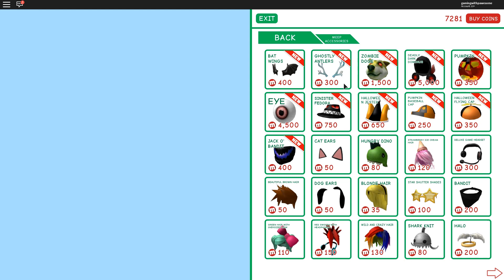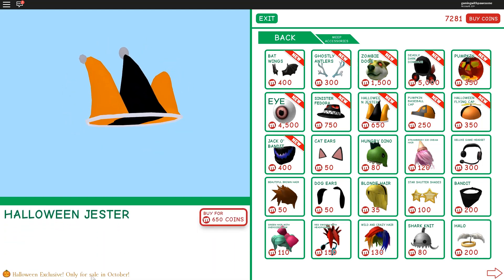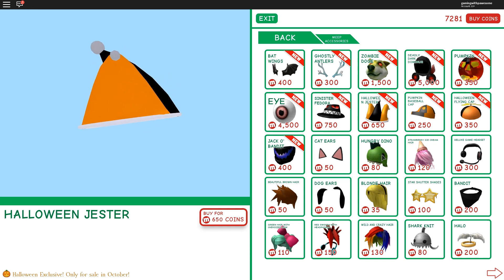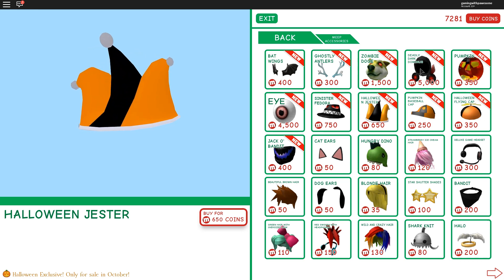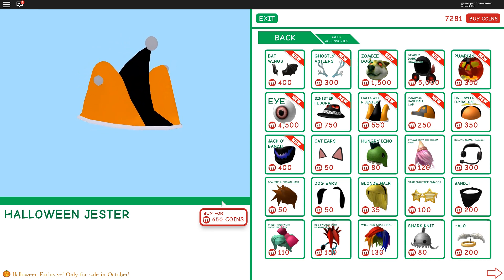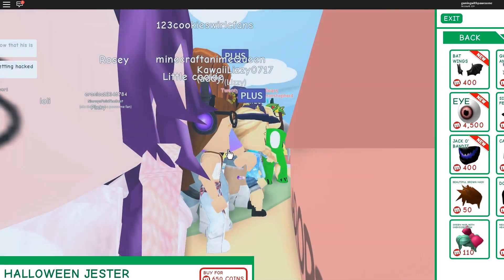We have ghostly antlers and bat wings. Should I get the Halloween jester or the bat wings? Leave a comment below and let me know! I think I'm gonna get the Halloween jester — it's pretty cool and it's a Halloween exclusive, only on sale in October. Some of these are 5,000 coins — wow — but the bat wings are cheaper. Still, I like the Halloween jester more.